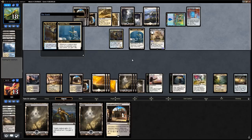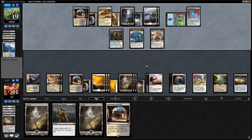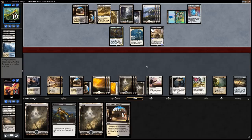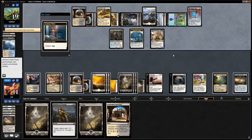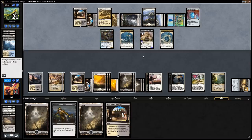Opponent Embalms Anointer Priest. End of turn we use our Treasure Map to keep finding cards. On upkeep we scry again trying to find Profane Procession — and there it is, we're back in business. We play Profane Procession and get rid of the Scarab God right away. We can even activate it a second time on Tetzimoc, although Tetzimoc is a token so it wouldn't count as an actual creature underneath the Procession — which is good since we can repeatedly exile the opponent's creatures.